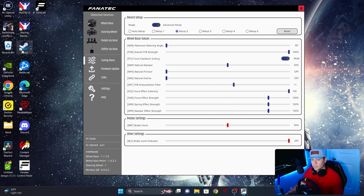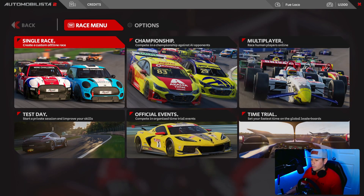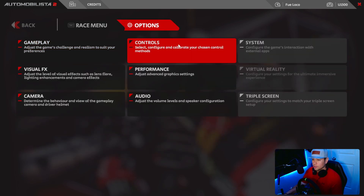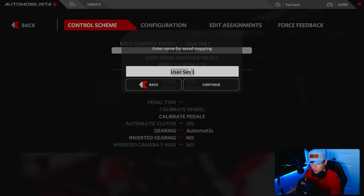This is very important in order to sync the wheelbase to the game. We're going to go ahead and boot up AMS 2. Go to Options, Controls, and we're going to edit User Set 1 for this example — I'm going to change the name to DD Pro. This should work for your CSL DD as well and any other wheelbases that you may have, but I only tested this out on the DD Pro. It took me literally five hours to figure this out — it was very frustrating.